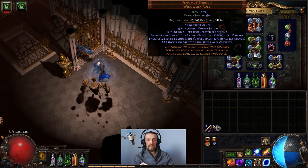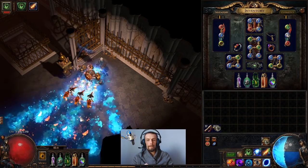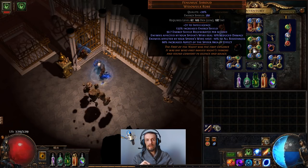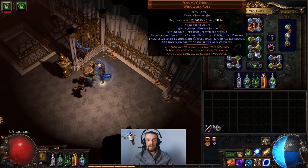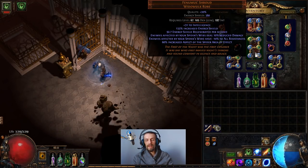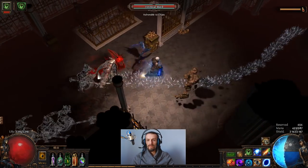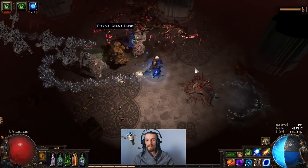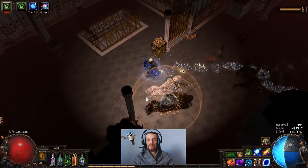The armor piece regenerates energy shield — you can see it regenerating even while I'm casting and using my ES. Any enemies affected by a spider web deal 10% reduced damage, so it's like a permanent Enfeeble. It also reduces all enemy resistances by 10% including chaos, and increases the area of your Aspect of the Spider debuff — basically like increasing the Blasphemy area if it were a curse. Once you approach enemies you see the white spider webs on them; I absolutely love this effect — enemies look fluffy and you want to hug them and then kill them.